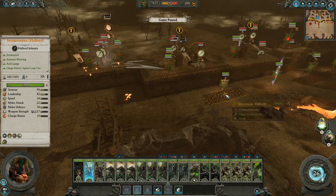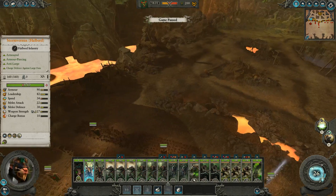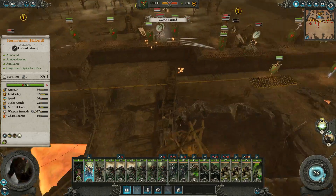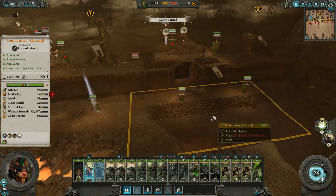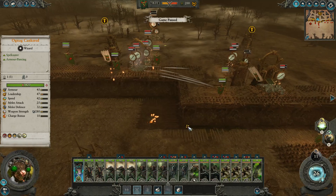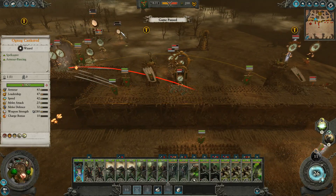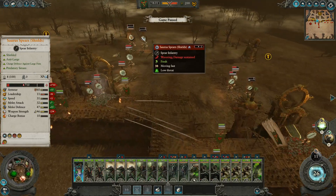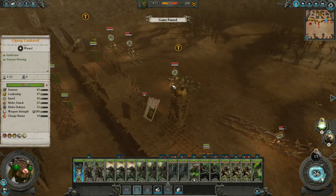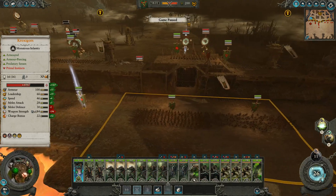I'm going to grab this unit of Storm Vermin. I'm sure they're working on the gates over here too. I was kind of hoping that Kroxigors wouldn't be able to do siege damage - I should have known. They are technically monstrous infantry, that is all it takes. Should we retreat from the walls? We managed to break a unit of Saurus Spears pretty badly. The Teradon Riders are already pretty much out of commission. Honestly, that was a pretty good first phase of the battle. I don't know that we'll win, but I have more hope now than I did before.